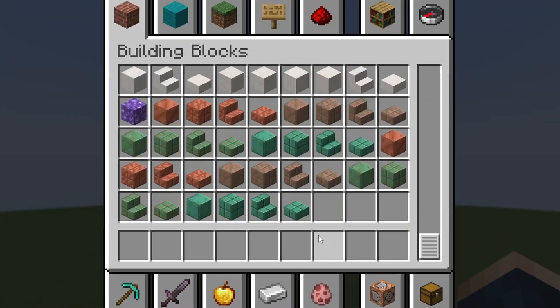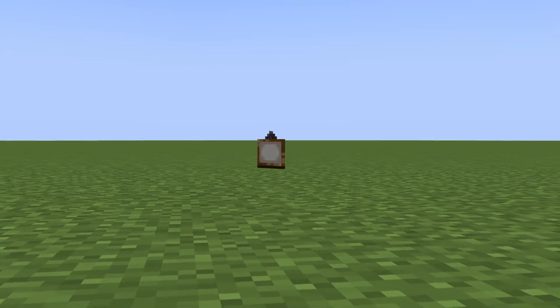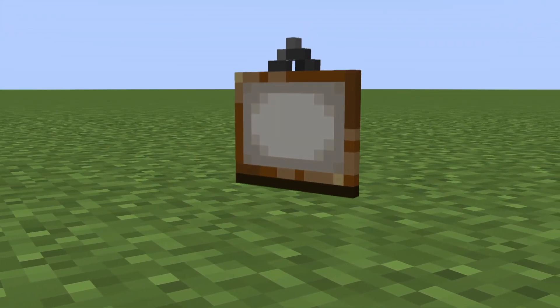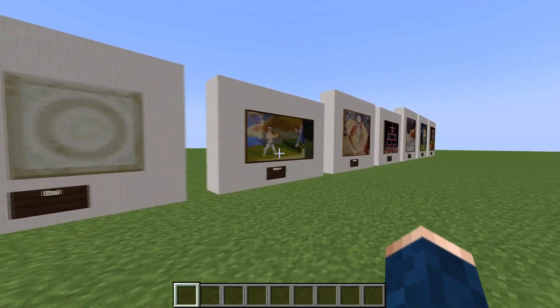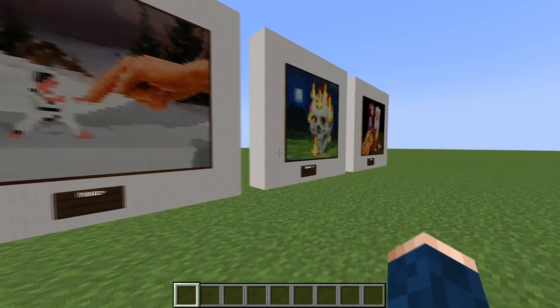Minecraft has over 800 blocks in total, and while the majority are for building only, there are some blocks and items that were made specifically for decorating. One of these items is a painting. It was first added in Java Edition Dev and had 19 canvases. Fast forward to 1.20, there is a total of 30. But these paintings are not just random original art made by Mojang — most of them are based on real life artwork, and in this video I am going to show you the real paintings behind each and every one of them.